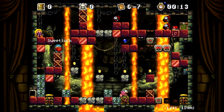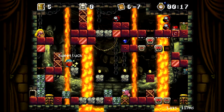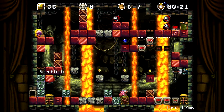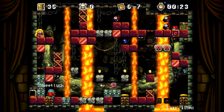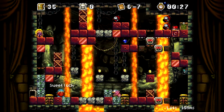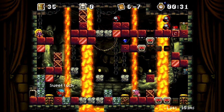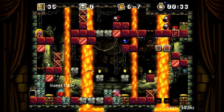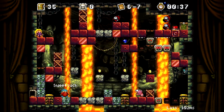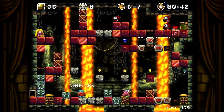I think we need to put a box on each button. What does this do? That lifts up the one he's standing on. I'm so confused. How do we lift these things? I think we need something on all three. Wow, it's a puzzle to get all of them together.